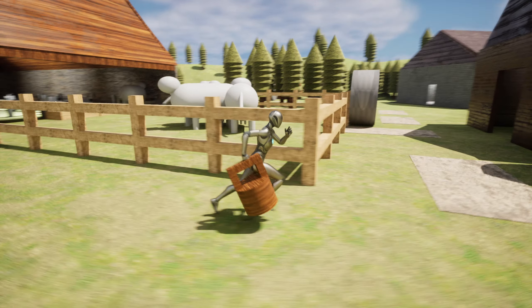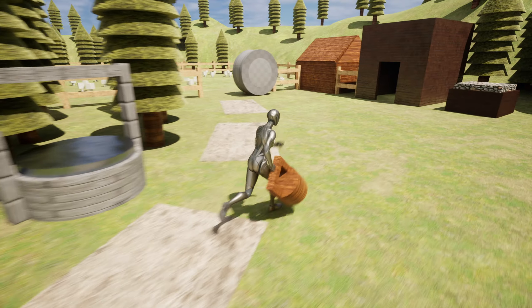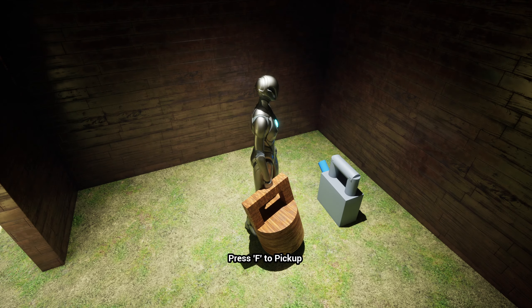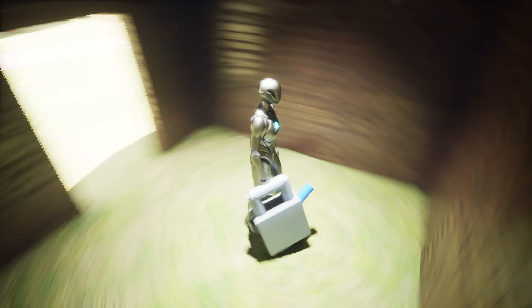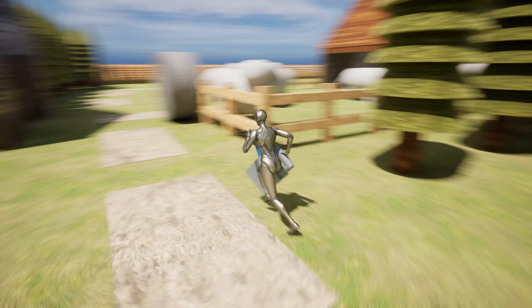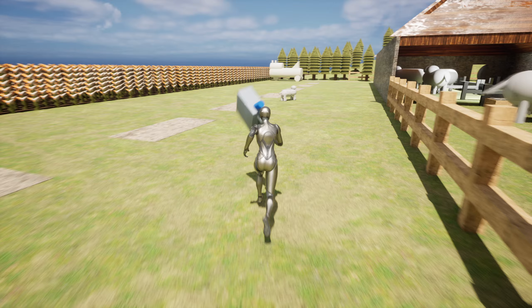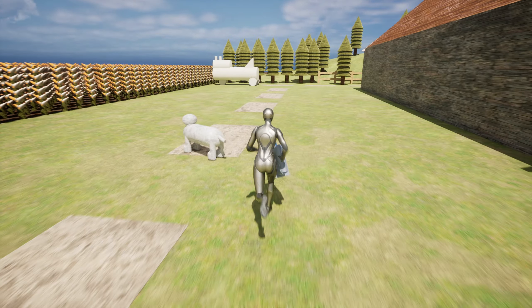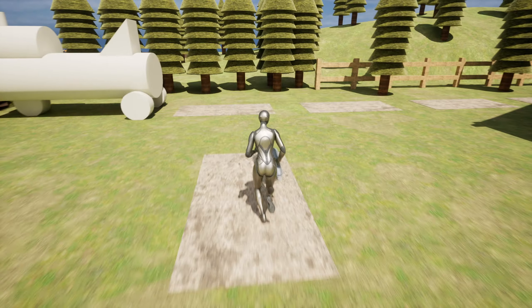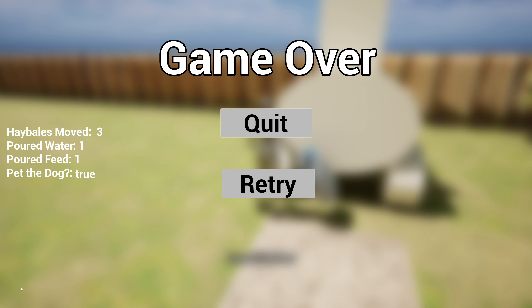All right, to wrap it up. We've done the two side objectives — all three optional objectives. We've done water once, feed once, and we pet the dog. Now over here is the required objective: the gas can. Press F to pick it up. I have the gas can. Now let's head back over to the tractor, taking the shortest path of least resistance. Here we are — press Q to pour. And there you go, game over.